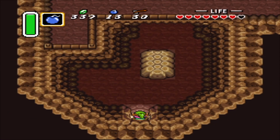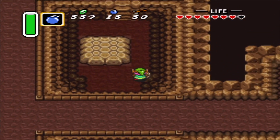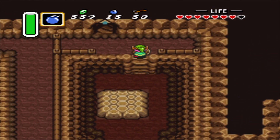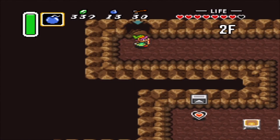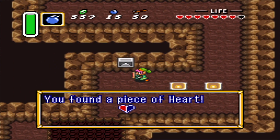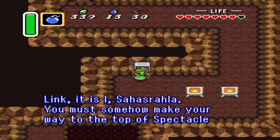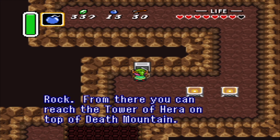Nice. Now we use this — take the stairs and get another heart piece. This makes ten. Link, it is I, Sahastrala. You must somehow make your way to the top of Spectacle Rock. From there you can reach the Tower of Hera on top of Death Mountain.